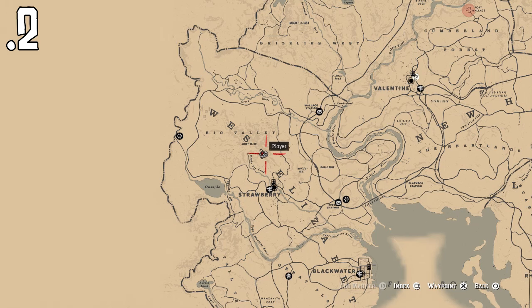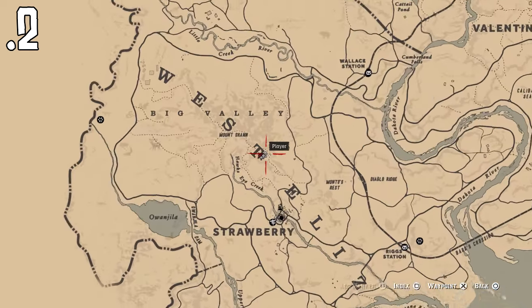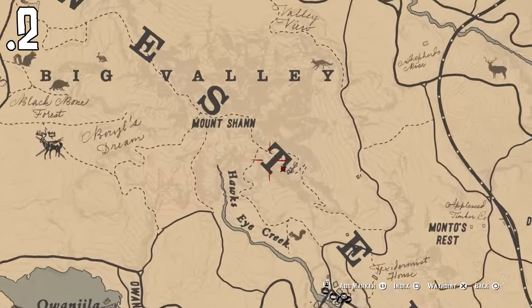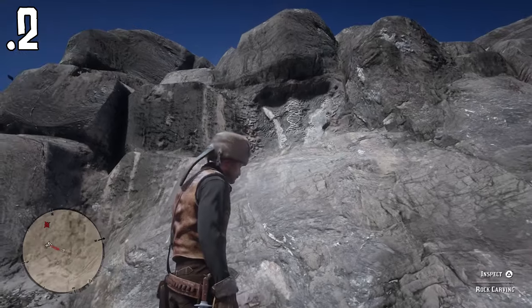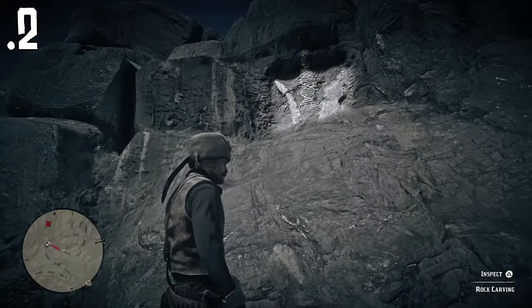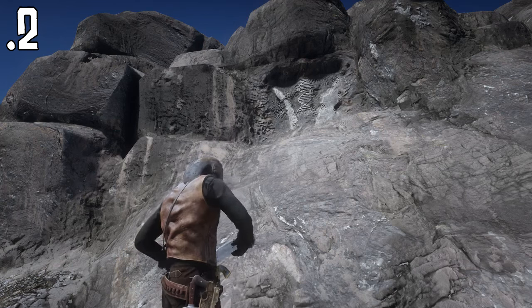The second location you're going to want to go to is right above Strawberry this time, and by the word West — it's right by the T in West. That's where you want to be going for that one. The carving is above you, so make sure you look up for it. You can see the clue if you do that, and then you want to press inspect.